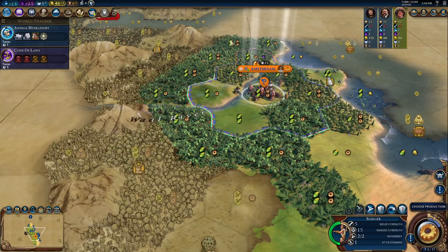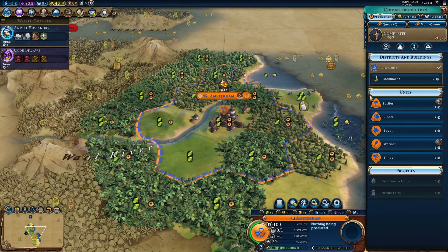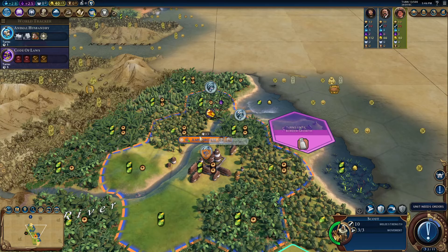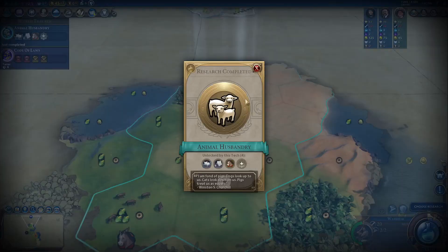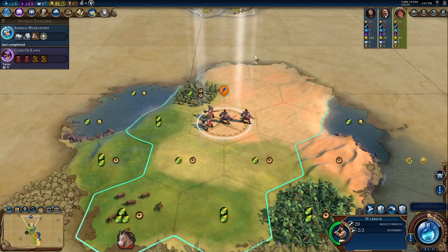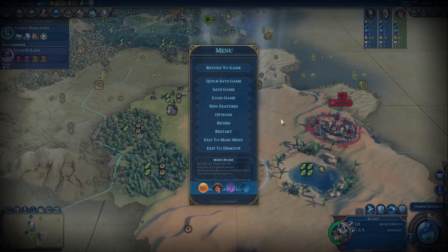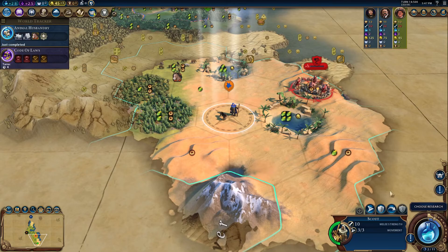It looks like there's also a barrier between America and us. Let me just station you here and get a settler immediately. We're working the amber — I'm fine with that for early cultural growth. I do want to get the cattle. We also have some very nice jungle resources here. I'm using four game modes: Barbarians, Oceans which is modded, and then three New Frontier Pass game modes — Heroes and Legends, Monopolies and Incorporations, and Secret Societies. They don't change the game up too much, but I like the flavor they add.